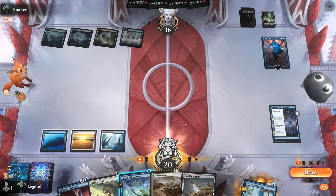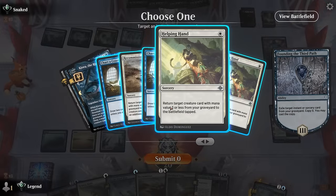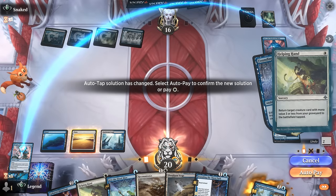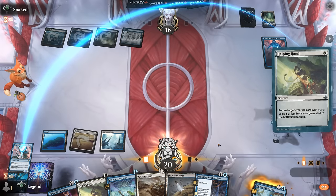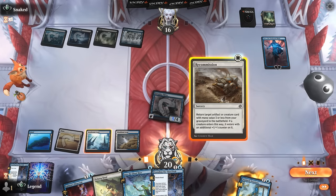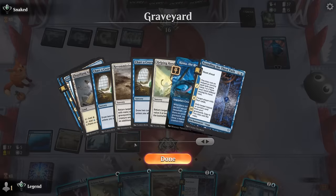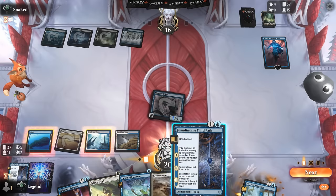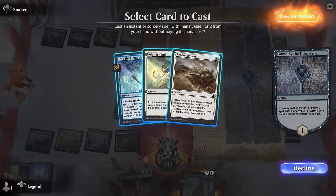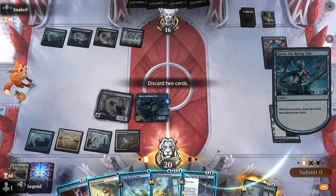Nothing we want to bounce with Into the Flood Maw, so instead Helping Hand — go for Haughty Djinn. And then we can Recommission Kiora so it doesn't die to another Deadweight. Could also play Founding which then plays Recommission. There's no additional creature I want to return plus we need to watch out for sweepers.